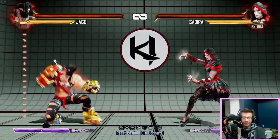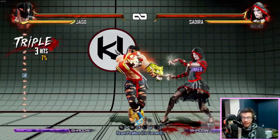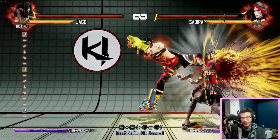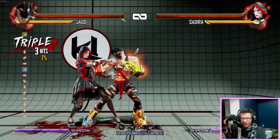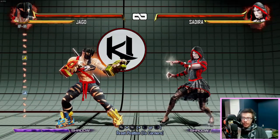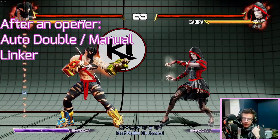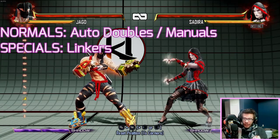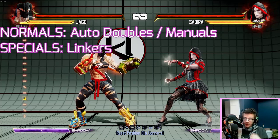For example, I can cancel my wind kick into another wind kick, and that one hits twice — even though the light version hits once, the medium hits once, and the heavy hits once. For some reason, when I cancel light wind kick into medium wind kick, the medium wind kick hits twice. So this is where the combo system starts to open up. After an opener, you have three options: you can do an auto double, a manual, or a linker. Your auto doubles and manuals are your normal attacks, and your linkers are your special attacks.